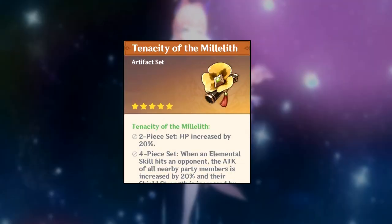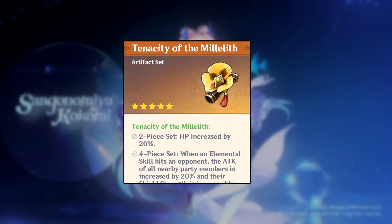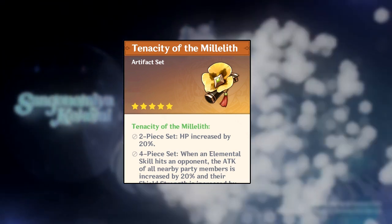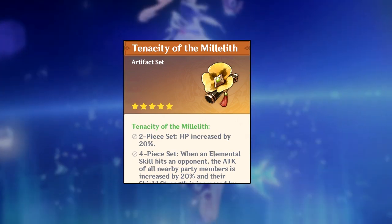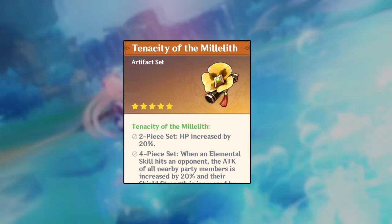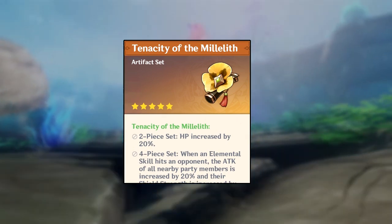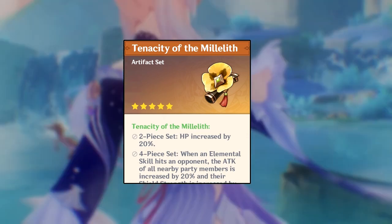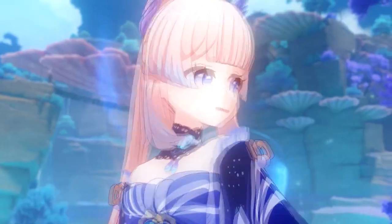A pure support option is the four-piece Tenacity of the Millelith — Kokomi can proc the four-piece effect easily with her elemental skill. That boosts the rest of your team's attack, and you also benefit from the two-piece HP bonus for more damage and healing.